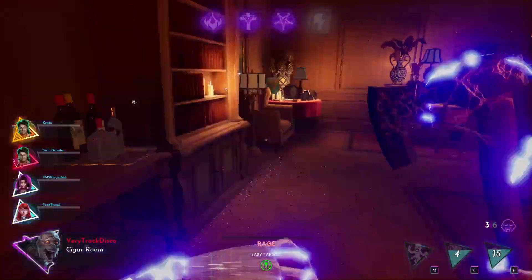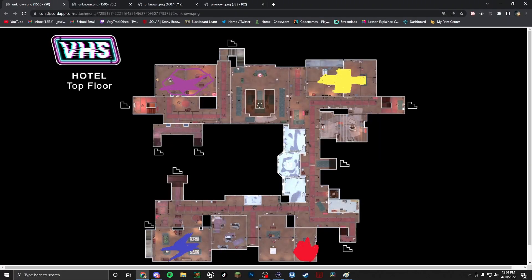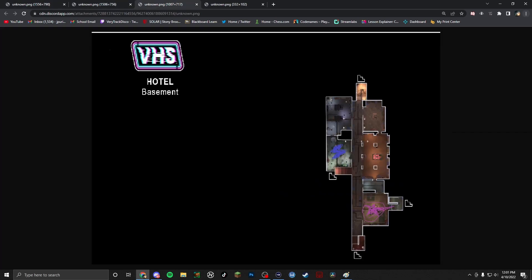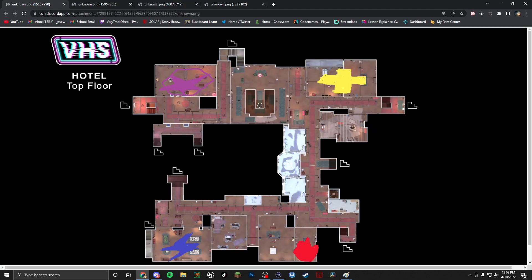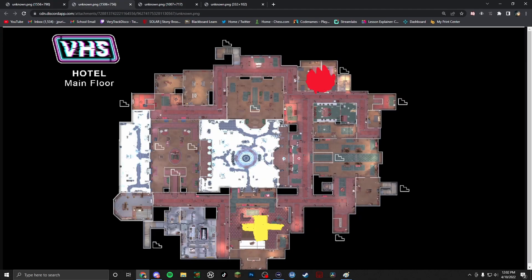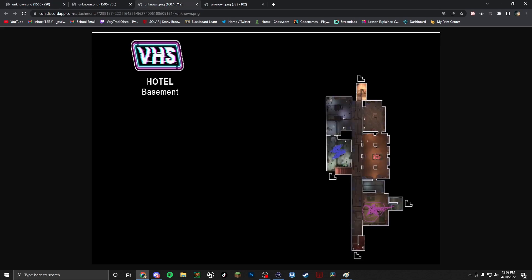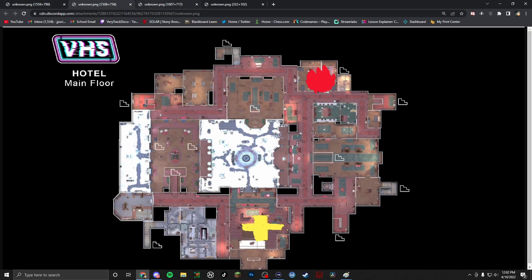Right now I have the layout of the map. As you can see, I also have the stigma stations where they usually spawn. You can see this is the top floor, this is the main floor, and then this is the basement. Take a look on the right side of the map — we have two stations on the main floor, two stations on the top floor, and two stations on the basement on the right side. They're all stacked up on top of each other.